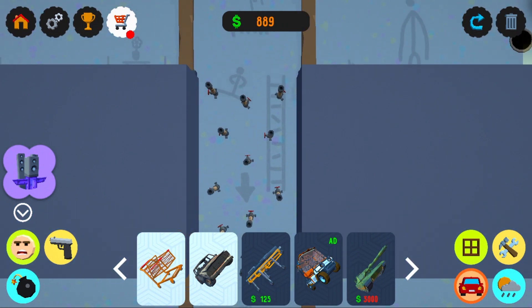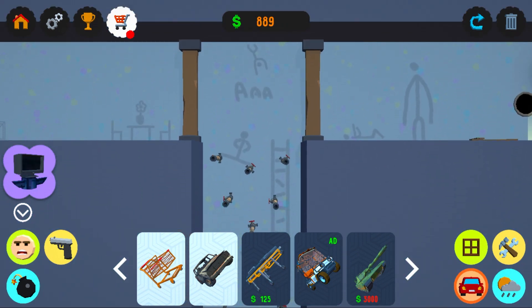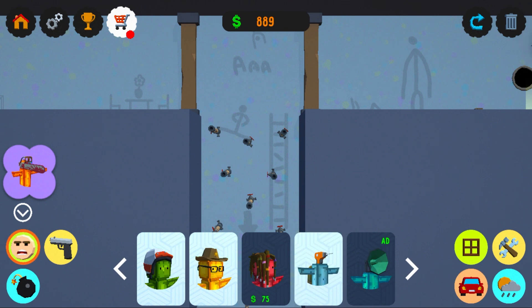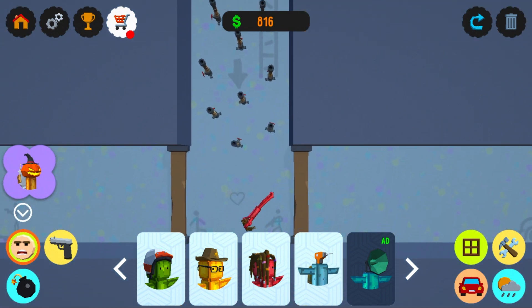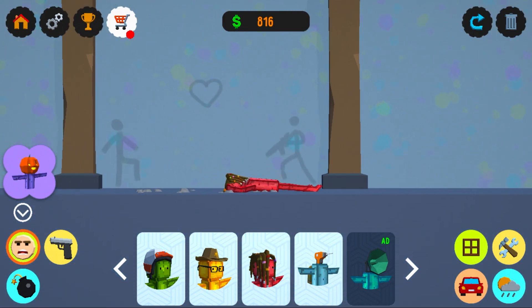Oh! I can drop people down these. Okay, hold on, let me get a guy. Let's buy... look, we can buy the Rasta Apple. Buy the Rasta Apple guy. There we go. And... you're good. He's going down. He made it. It's all good.